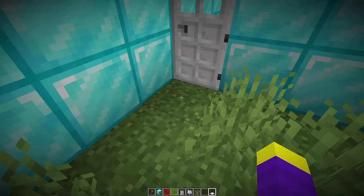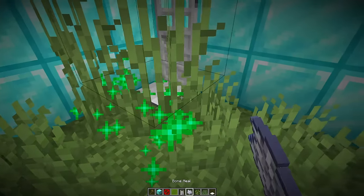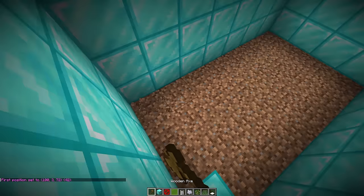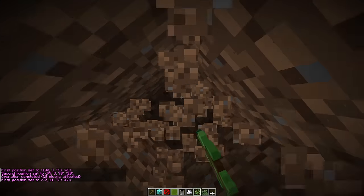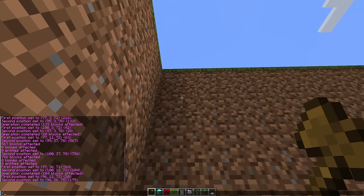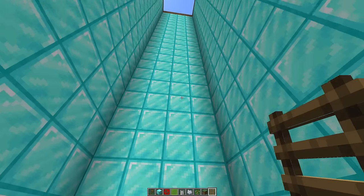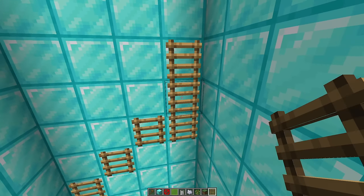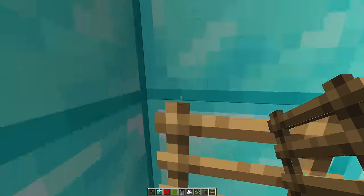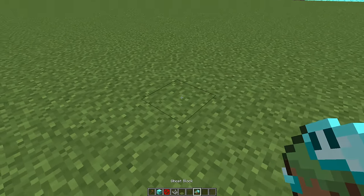Don will be told he needs to find a hidden button. We place fake spots: a ladder on the back of a tree, a hole that could have a button, and a broken spot. But the real trick is a pressure plate that opens the door — Don will be looking for a button that doesn't exist while the exit is right under his feet. We dig up to the surface and make a big hole for the exit, covering it with diamond blocks and grass on top to keep it hidden.